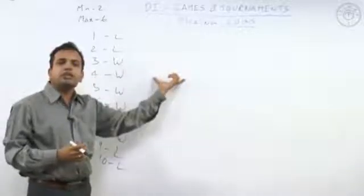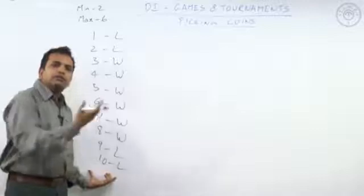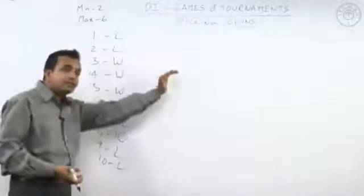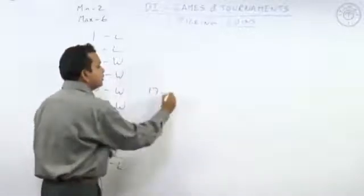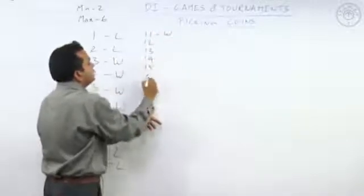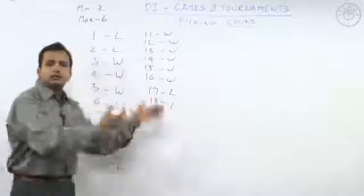For example, if I get a table with fifteen coins, all I need to do is bring the table down to nine or ten coins, so I can pick five or six coins and make it a losing table. Fourteen — pick four or five. Thirteen — pick three or four. Sixteen — pick six and make it a losing table. Seventeen — the minimum I can reach is eleven, which is a winning scenario. So seventeen will again be a losing scenario, and eighteen will also be a losing scenario.